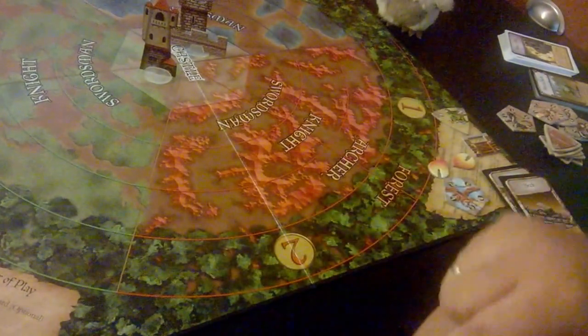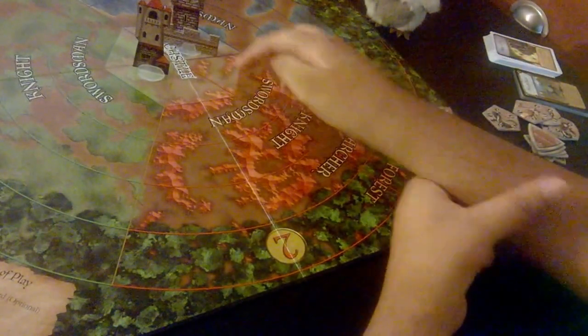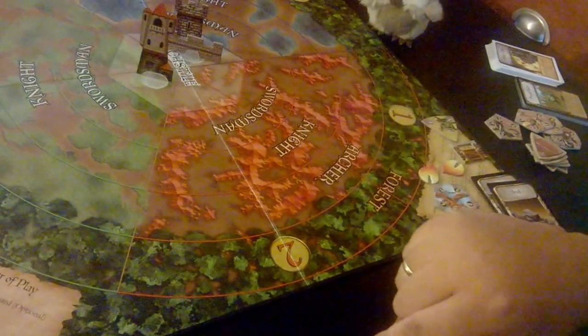So this area is red, but it's not the whole color — it's like half of the red area. So everything within that number two piece of the pie, and it expands into the castle area as well. That's called an arc.